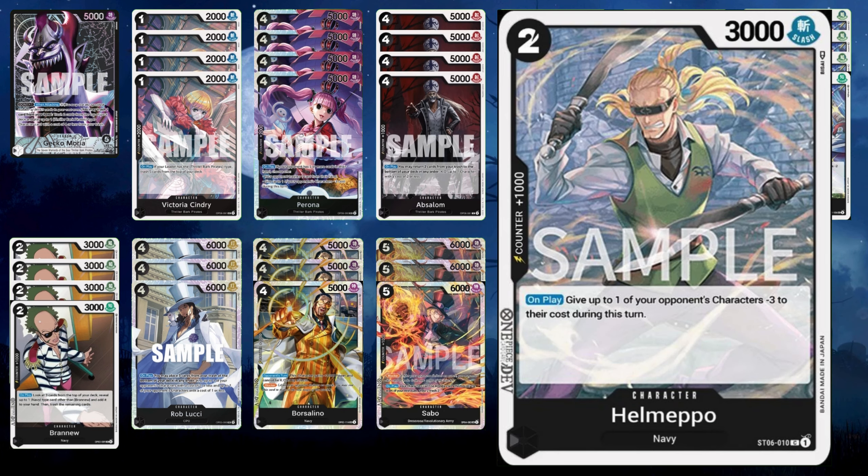Helmepo, also running three Helmepo. He's a 1k counter but more importantly he reduces the cost of a character by three. He's usually used with Rablucci. If you reduce the cost of your opponent's characters, put Moria out there, then put Lucci or Absalom and Helmepo, you can take out some pretty big cost characters or two blockers so that you can get some attacks through.